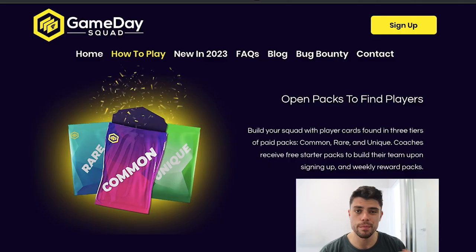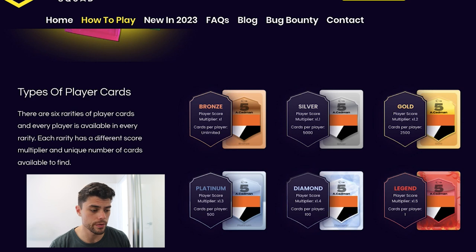Let me give you an actual visual representation of how this works - we'll go through the website because it has some cool visual aids. As I said, you open packs to find players and there are different types of packs. This gives you a really good breakdown of how the scoring works. You can get bronze players, silver players, gold players, then platinum, diamond, and legend.